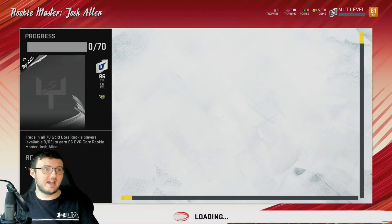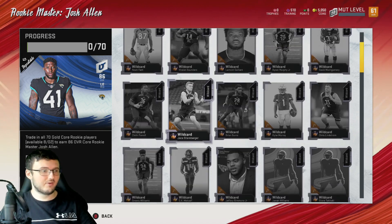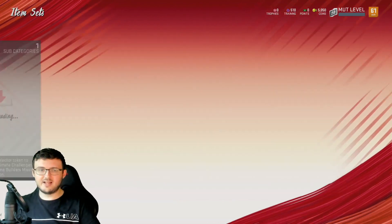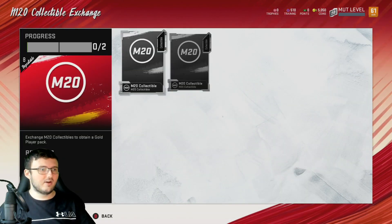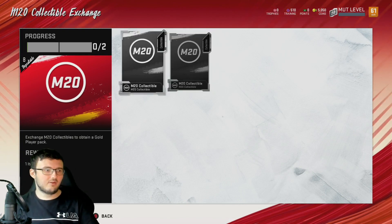We have Josh Allen — you put in all these 70 overall cards to receive back the 86 overall Josh Allen. Going through these sets, these are just the typical Exchange sets — nothing special. And finally, we have the Madden 20 Collectible Exchange where you put in two Madden 20 Collectibles and receive a Gold Player Pack.